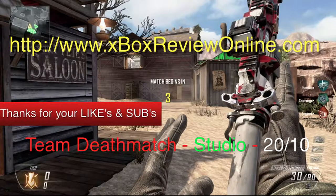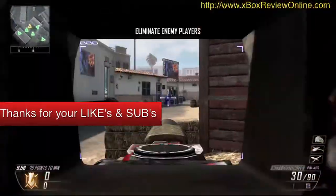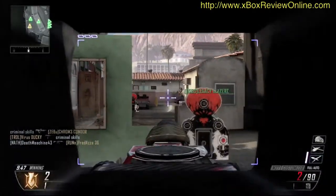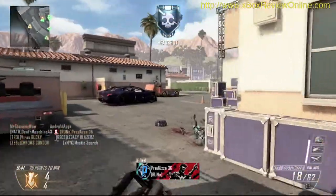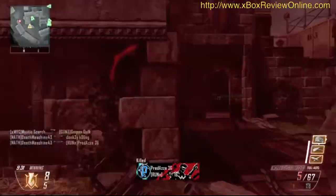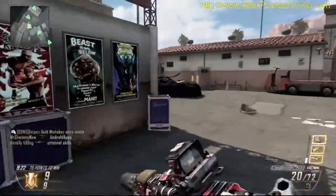Welcome to a team deathmatch — this time it's on Studio. Studio is actually quite a nice map; it came in on the third DLC, which was Uprising, and it's based on an old map from the original Black Ops called the Firing Range. I just like this map because there are plenty of spots to hide and run around, and it caters to a number of different playstyles — your sniper, just charging around, or working as a team.